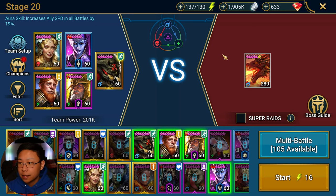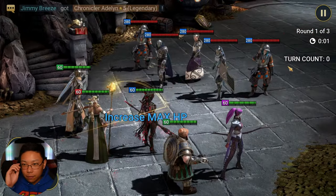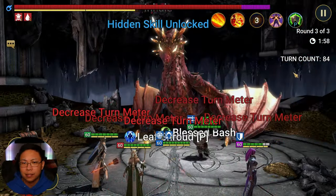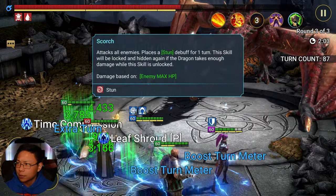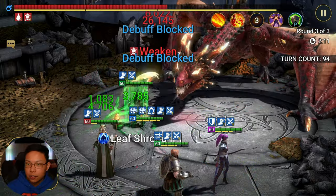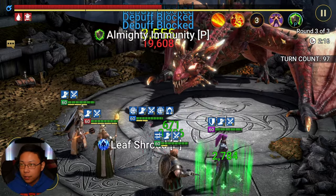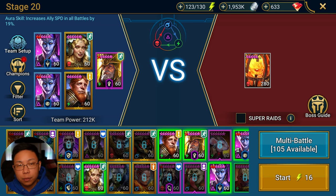For Dragon Stage 20 we're not dealing with negative affinity this time — positive affinity. Against the boss we're able to place Weaken; Decreased Speed doesn't work because the Dragon is immune to speed manipulation. Eostrid is taking a bunch of turns and the heals are popping off. We handle the boss and move on. Her buffs also provide great support for the Fire Knight.